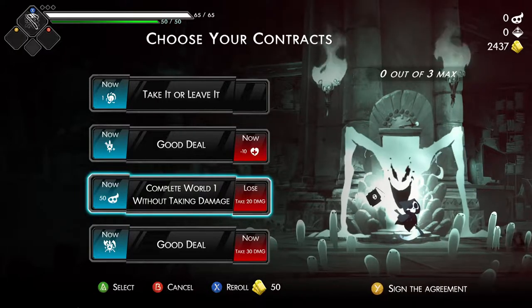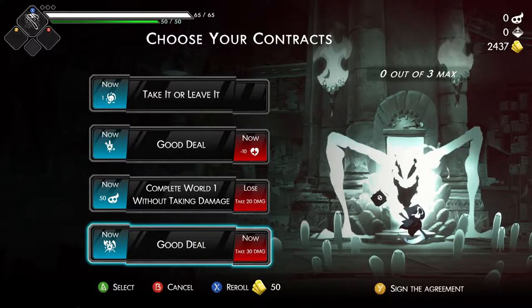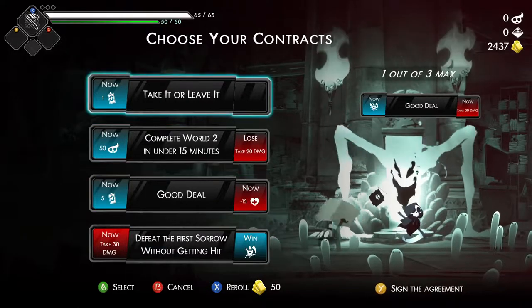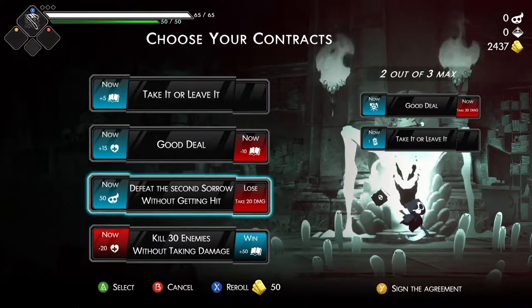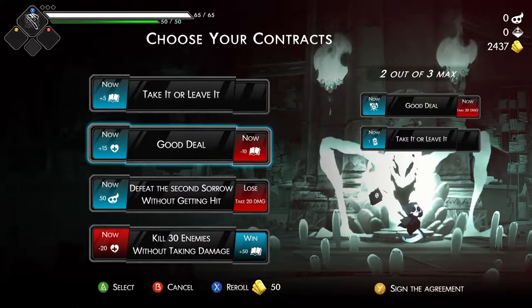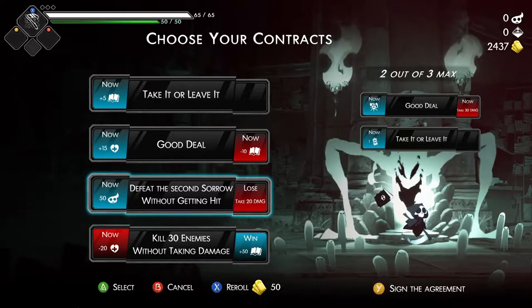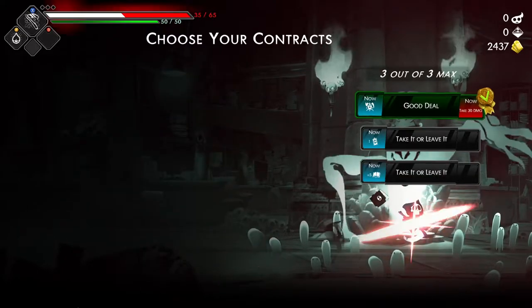So let's see - we can get a really good weapon taking 30 damage. Let's take a reroll. What else do I want? This actually isn't bad - kill 30 enemies. Actually, I shouldn't say that since I did end up getting hit last time. Let's just take the bonus mana.